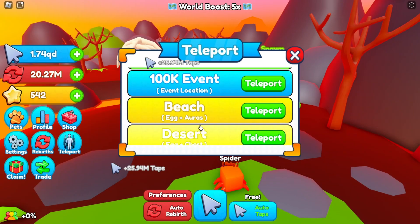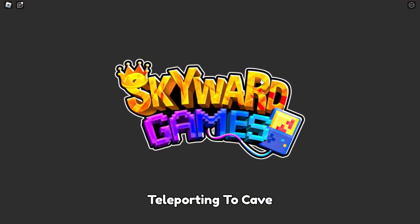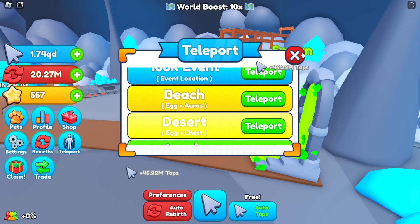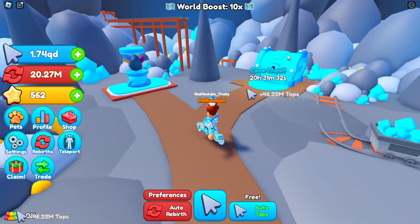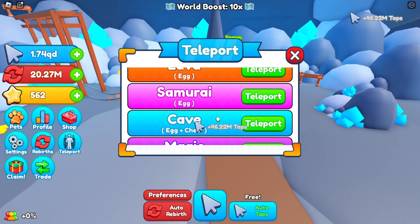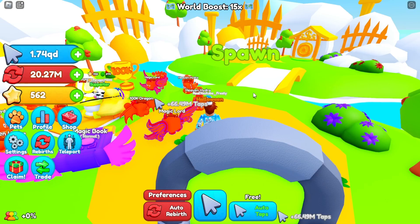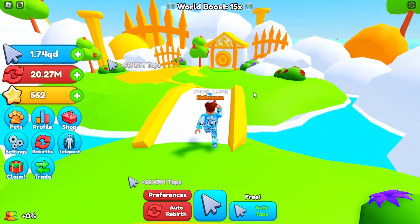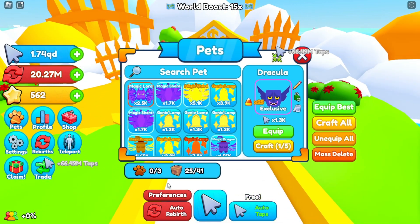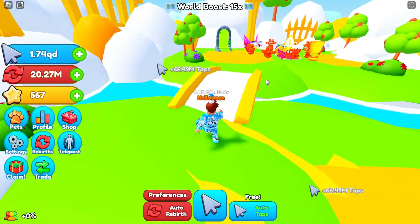The c-log world gives 5x, and as you go into the better worlds the multiplier improves. The cave world gives 10x, which is better. There are also chests in the other worlds too, so check those out. Heaven has the best multiplier at 15x, which is insane. There's also a bank in the game where you can store your pets, since you don't get much inventory space — only 41 slots unless you have a storage game pass.